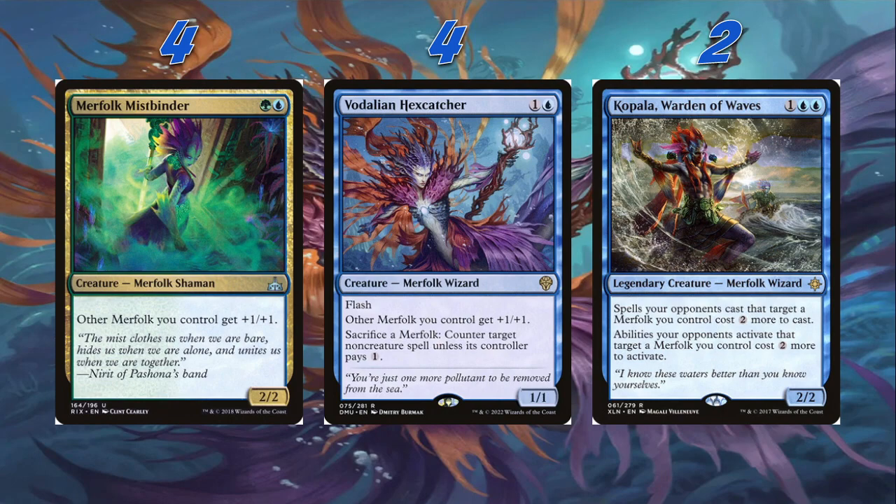Kopala is not technically a Lord, but I like to consider it one. It's a 2/2 for one blue blue — Kopala, Warden of Waves, a Merfolk Wizard. Spells your opponents cast targeting Merfolk you control cost two more. Abilities your opponents activate that target a Merfolk you control also cost two more to activate. Obviously fantastic against decks playing removal — makes it tougher for them to get rid of our Merfolk. This isn't like Ward where you have to remember the trigger; it's just two more to do anything. Even with Chandra, Torch of Defiance, they have to pay two mana to target our Merfolk with the minus ability.